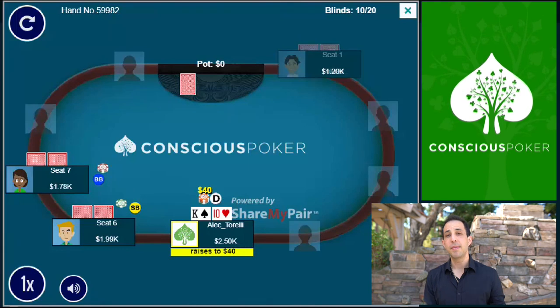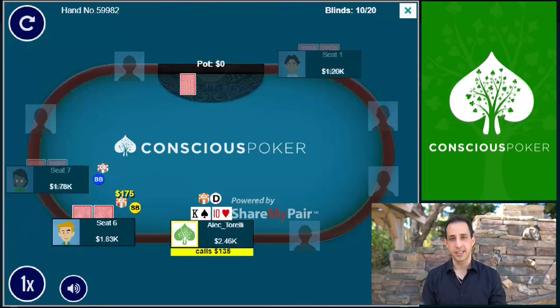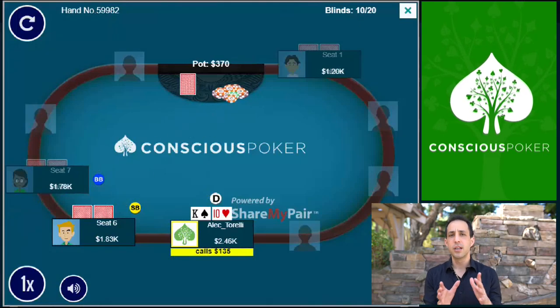So I make it 40, he makes it 175, big blind folds, and I have to decide with king-ten offsuit. This hand is a little bit marginal against a really tight opponent who's not 3-betting often — I might fold pre-flop. But against this guy who's 3-betting a wide range, maybe as high as 15% of hands, my hand's going to have a better chance of winning. Plus, I feel my post-flop edge being in position is going to compensate, and I can play this hand profitably. I call and we take a flop.